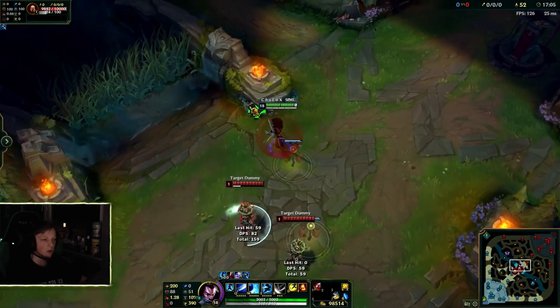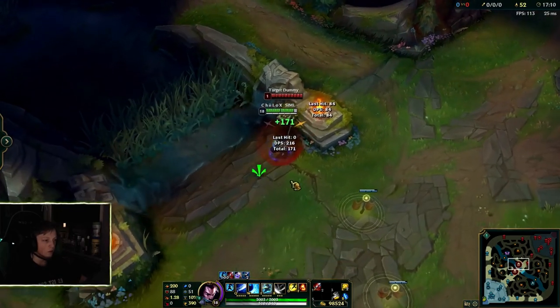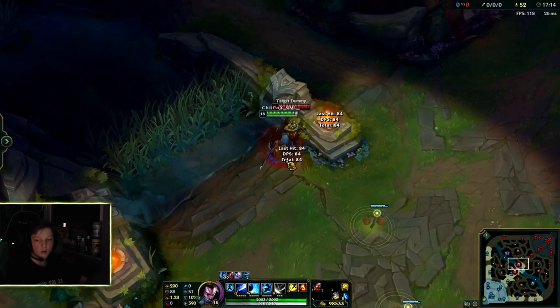That's what you gotta know about wall dashing. So if I stand here, I can dash over the wall — same, of course, from that side. But if I stand over here and I dash, I'm just dashing into him and not over the wall.